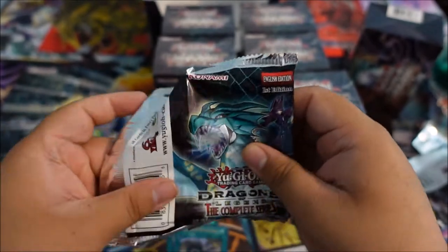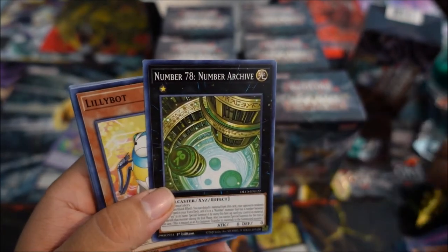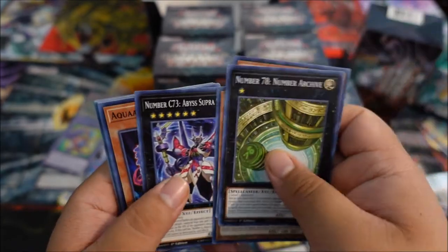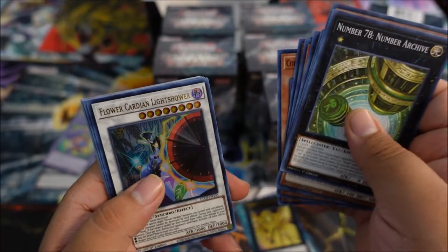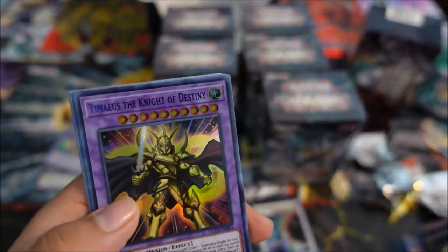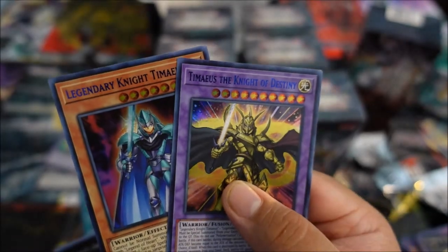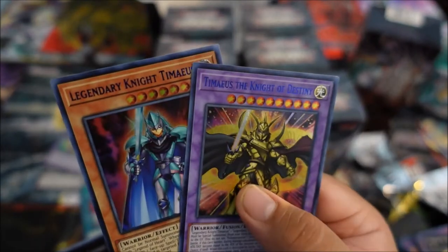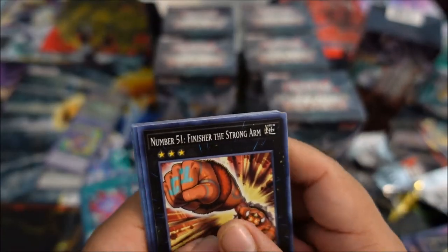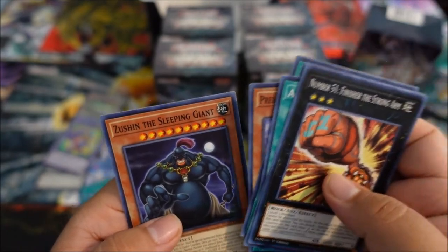And then our pack for the Dark Magician Knight. We got Number 78 Number Archive — that looks sweet, kind of like the inside of my Emperor's Key. Lilybot — very nice, keeping it with that Zexal love. Chaos Number 73 Abyss Splash, Aqua Story Express Knight, and Flower Cardian Light Shower again — sweet. Tamaeus the Knight of Destiny — he looks like a badass, and he's blue. And we got regular Tamaeus too — both Legendary Knight Tamaeus and Tamaeus the Knight of Destiny back to back in the same pack. That is so cool! Number 51 double-armed, a hand, Guarded Treasure, and Zushi the Sleeping Giant.